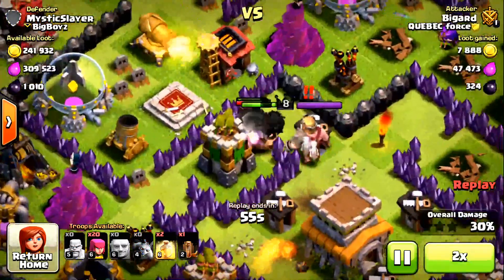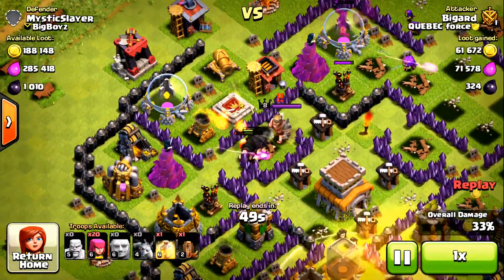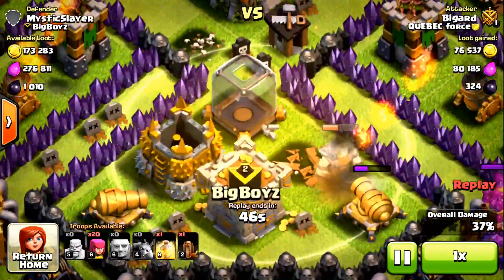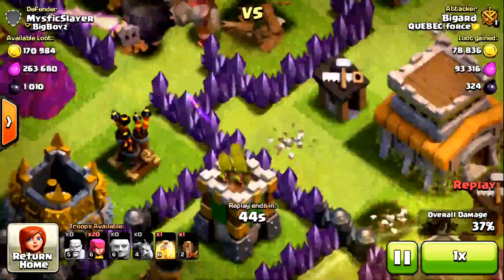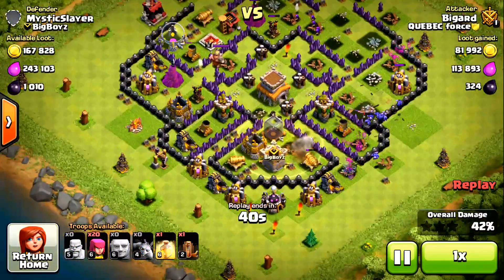He has two heal spells — he could use one on each side — but he wastes one on a side where there's only one giant left. Why would he waste a heal spell there? He's gonna let his minions clear out some stuff for percentage.